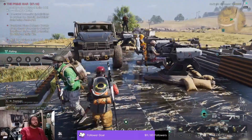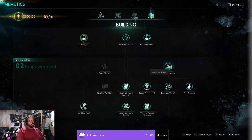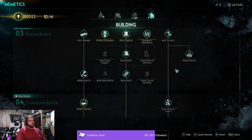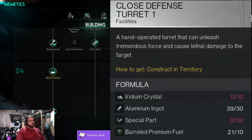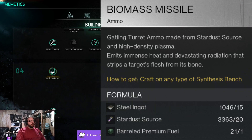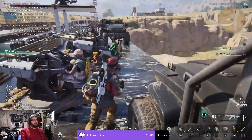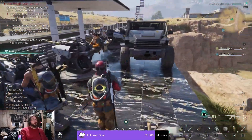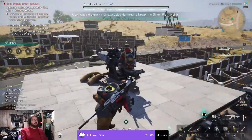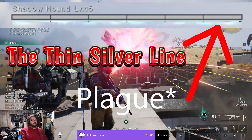There are 3 things at the very minimum that you need to complete a Prime War. The first is the Mimetic — specifically the Close Defense one — for a Synthesis Bench and the Biomass Missiles. The objective is to build one of these Gatling Cannons at the site of the Prime War and use Biomass Missiles — the only thing that goes in them — to deal damage to the Silver Plaque Shield that the bosses have.